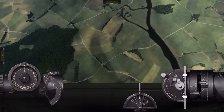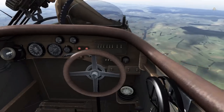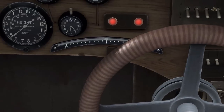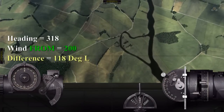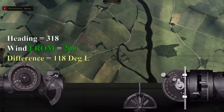Now we need to do the wind calculation. We go back into the cockpit and look at the compass for our heading — we're heading 318 degrees. The difference between 318 and the wind from of 200 is 118 degrees left. So we add 3 meters per second to the wind, then click and drag the wind icon left until 118 is at the top.